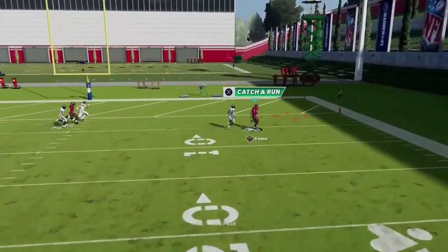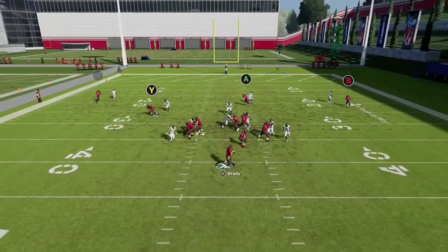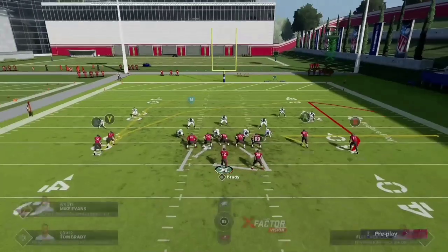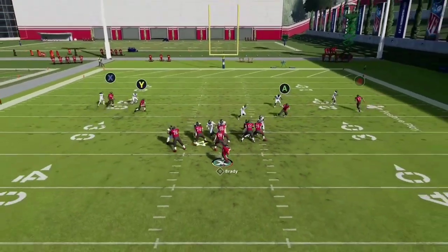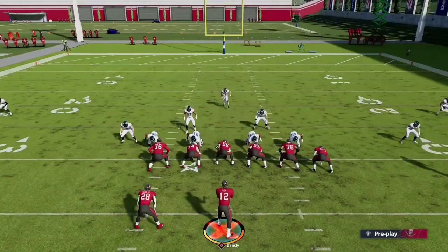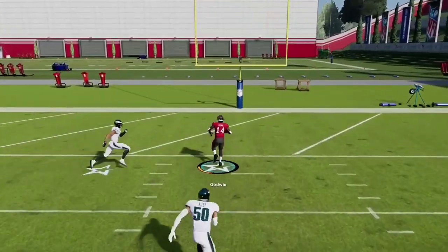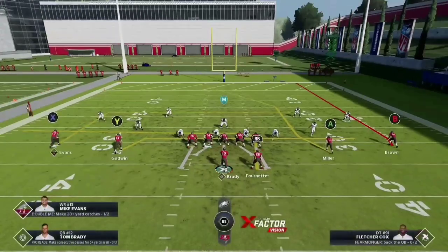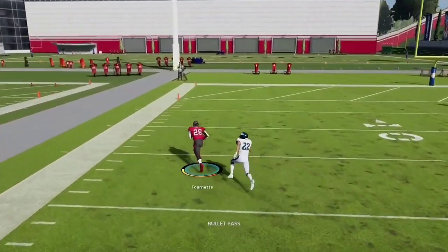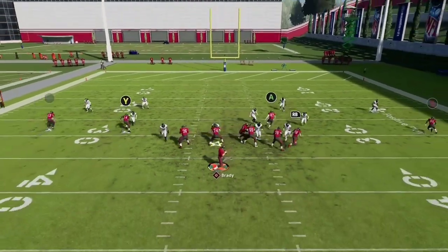Up next, we're going to talk about the crossing route. The crossing route is insanely good when it comes to man coverage and man-blitzes. Look for those crossing routes — those are typically going to always be wide open anytime you're running against a man-blitz. You can see there's a zig here as well — that A route is wide open, but we do go with the crossing route. Zig routes are always effective too, and anything quick to the outside is usually always money. You're going to know whether they're in man-blitz, so pick your play — half-back slip screen, jet sweep, or corner crosses to hit them deep.